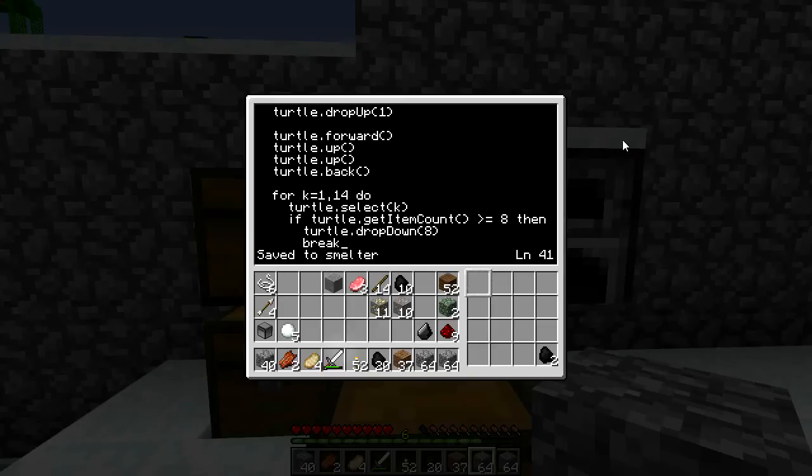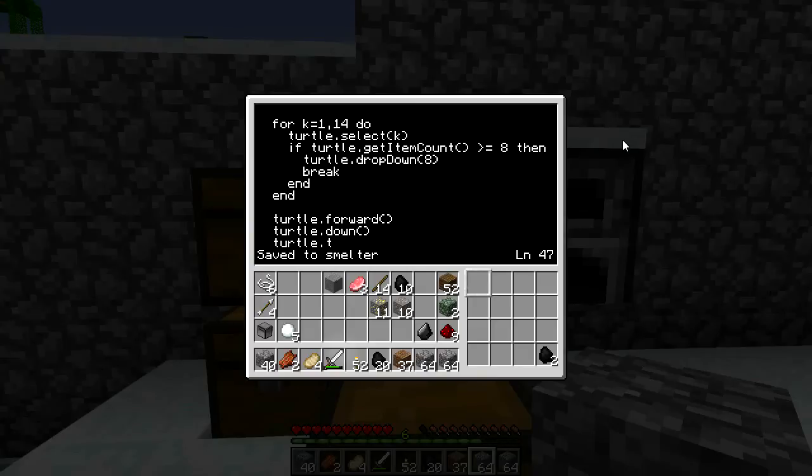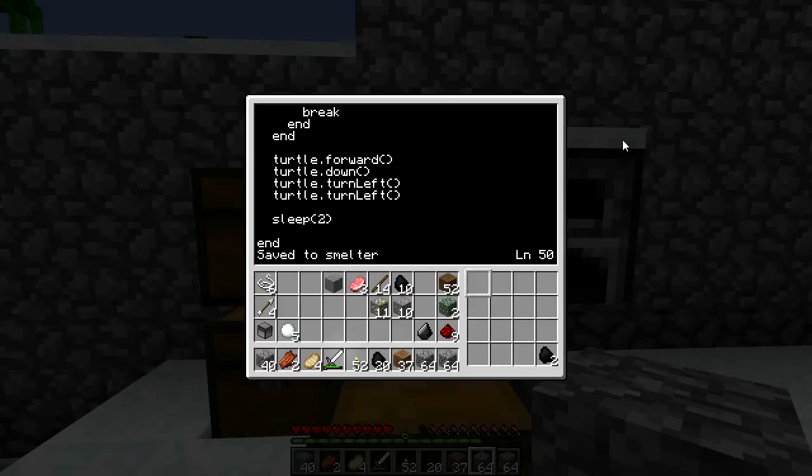I'll just say break, and down here we say... so this is that forward. Turtle.down, turtle.turnleft — and this is where I want the sleep to be every time. I want it to be long enough that eight items will smelt. Smelting always takes the same amount of time no matter what you're smelting.